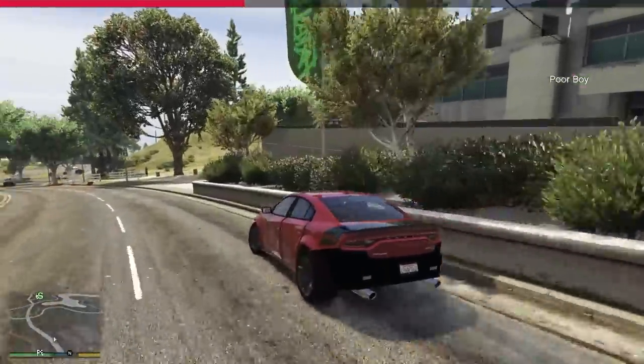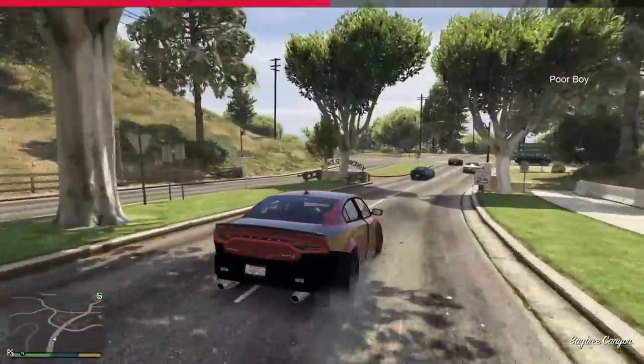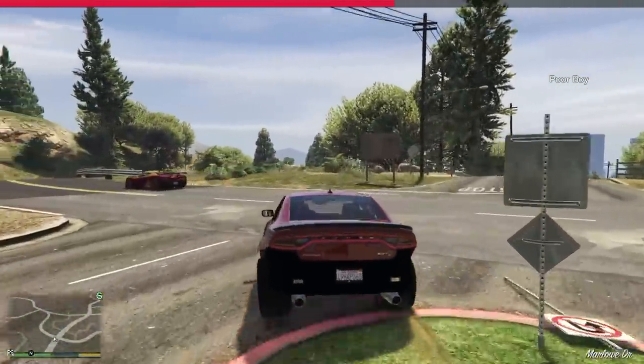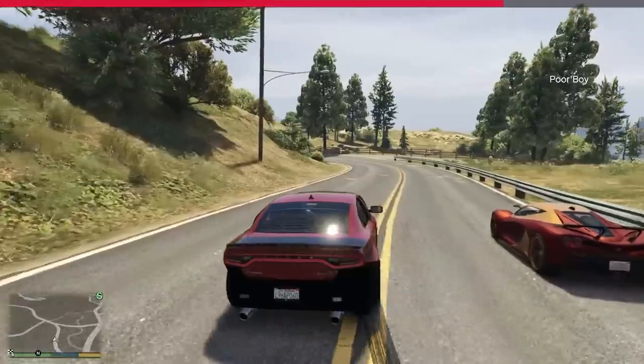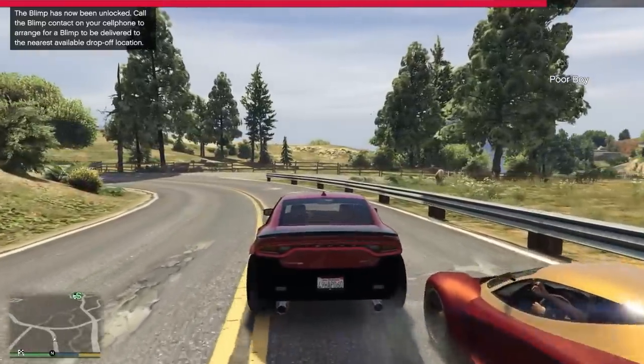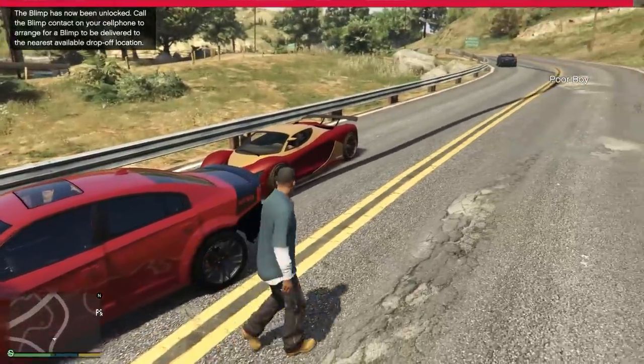Why would you pull out of the parking spot like that? They broke something in the car — my right front is no longer turning. Okay, there's a car right there — hey, you want to pull over? I need to steal this. The blimp has been unlocked — why would I want the blimp right now?